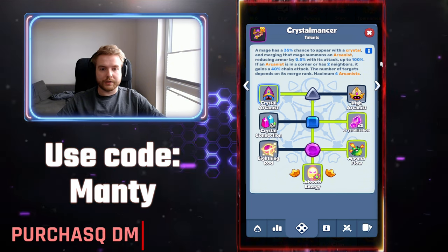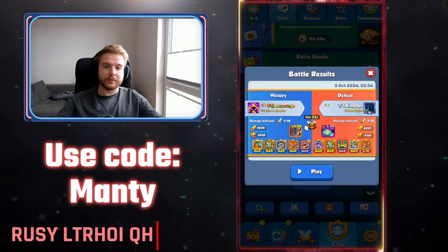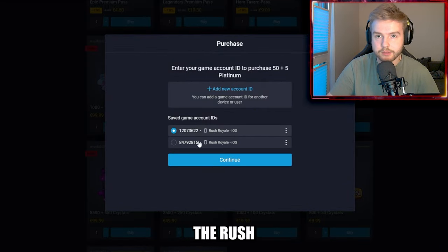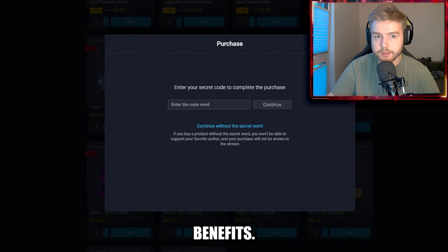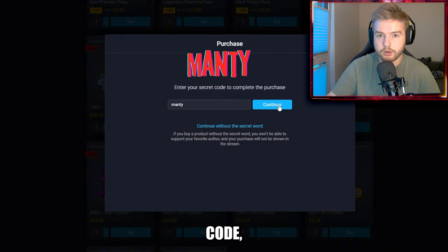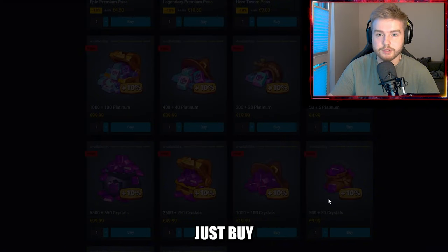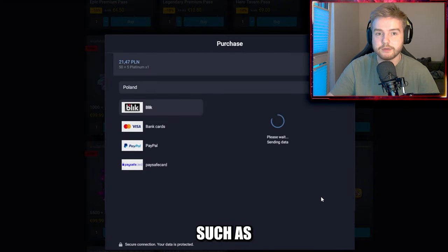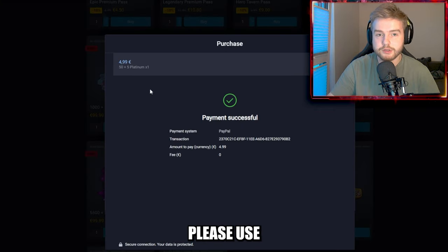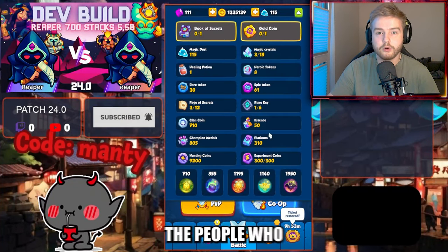Before we jump into the game — did you know that whenever you buy something in Rush Royal Market you get much better prices than in the game client? You can support your favorite content creator with a promo code and limit your purchases. Instead of several mini transactions, just buy platinum and then buy in-game stuff like gems, passes, or deal offers. If you want to support me, please use code 'monkey' whenever you purchase in the market. You can leave me a message that will show on my stream as well.